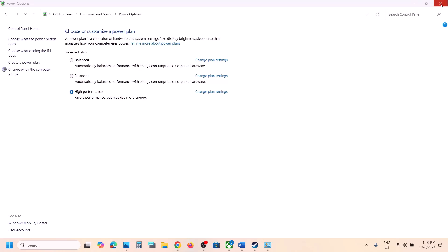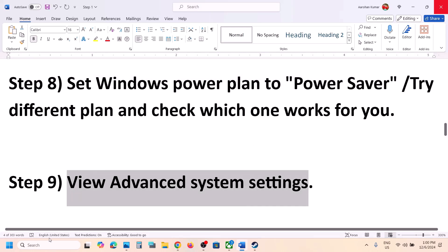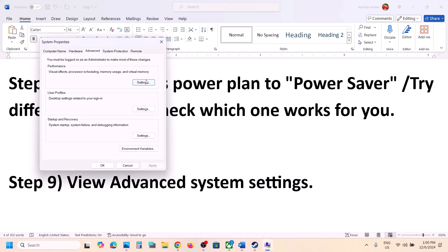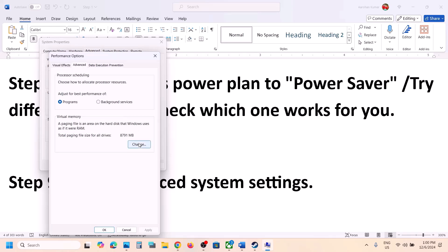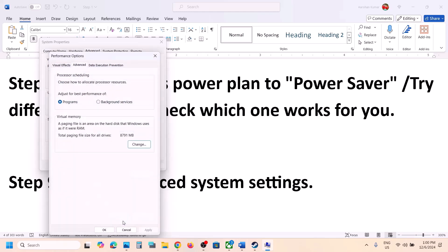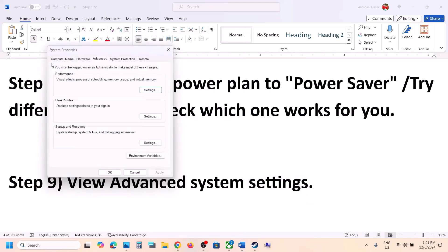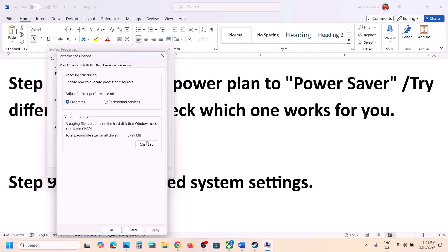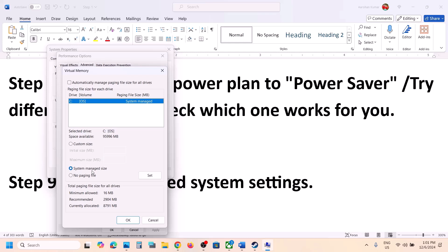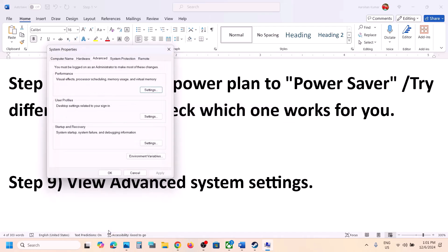The next step: type 'view advanced system settings' in the Windows search box and click on it. Click on the first Settings button, go to the Advanced tab, then click Change. Put a check on the box which says 'Automatically manage paging file size for all drives', click OK, then OK again. Launch the game and check. If that does not work, go back to View Advanced System Settings, click Settings, go to Advanced, click Change, uncheck that box, select the drive where the game is installed, put a check on 'System managed size', click Set, click OK, and restart your computer.